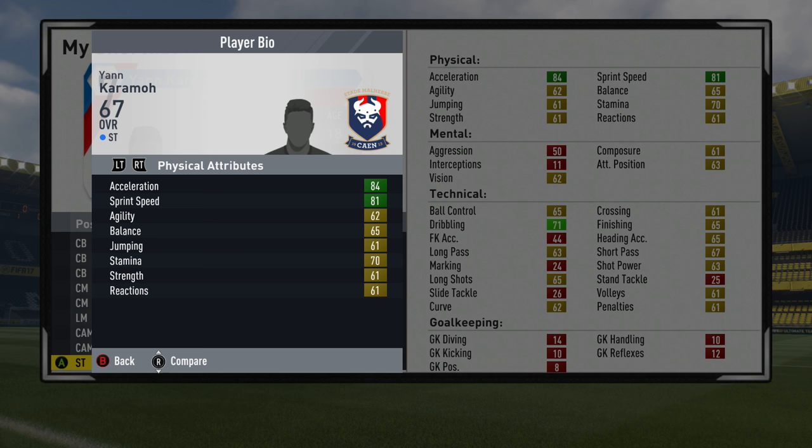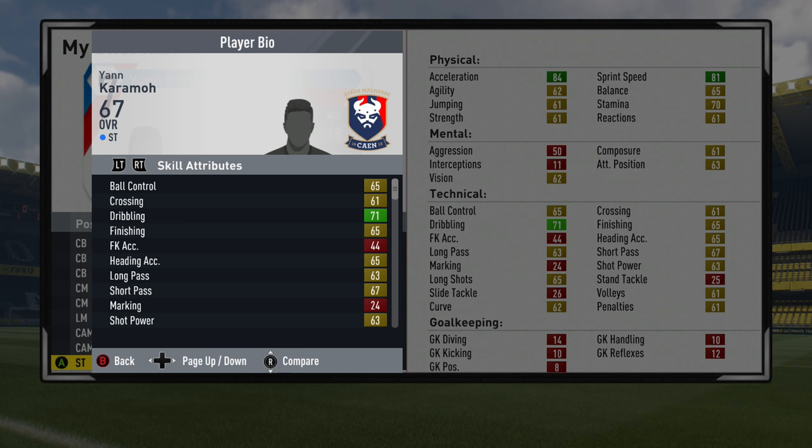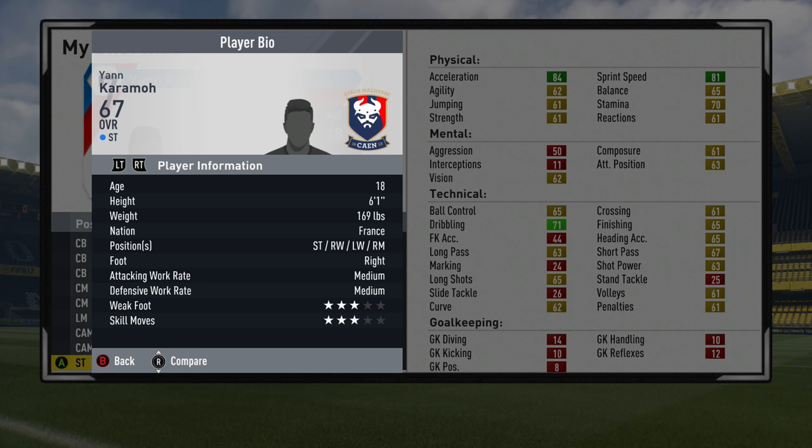The final player on the list is Jan Karamo of SM Caen, a team that seems to be promoting and finding absolute gems — the team N'Golo Kanté used to play for before signing for Leicester; they just have a conveyor belt of good players. 67 overall, probably the priciest on the list — worth about a million. If you're starting a Road to Glory from League One, he's definitely a striker to consider. 84 acceleration, 81 sprint speed, 71 dribbling and very versatile — can play on both wings and as a striker. 18 years of age from France, playing for Caen in Ligue 1.